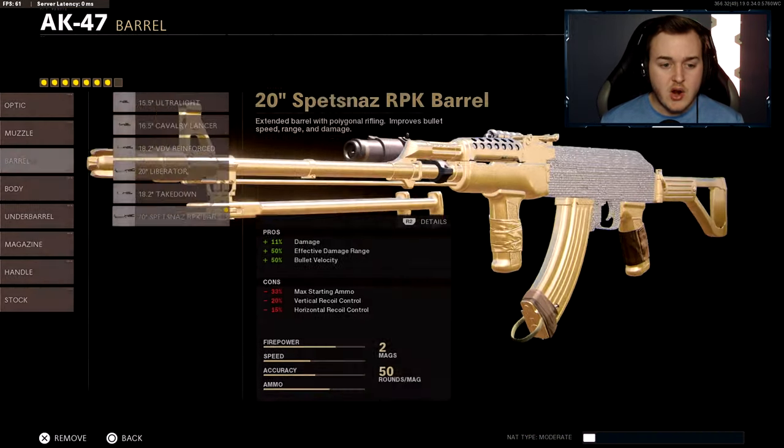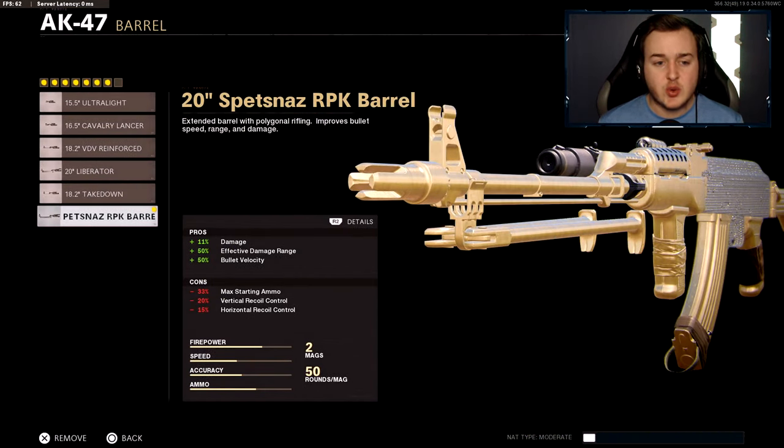Our second attachment is gonna be the 20-inch Spetnaz RPK barrel. That's gonna help with 11 more damage, 50 more effective damage at range, and also bullet velocity. The AK is already strong, so with 11 more damage it's gonna be either a one-shot or a guaranteed two-shot — super nasty. It's gonna kill super super quick, that's all you need to know.